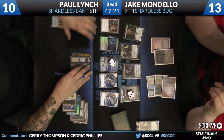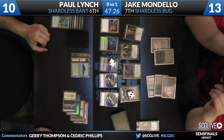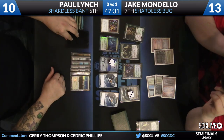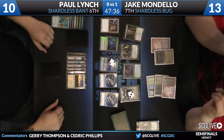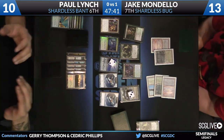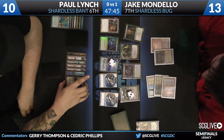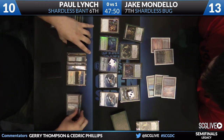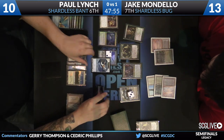Let's see if he has any interest in sacking the Thopter Foundry here too — but nope, he's going to rock steady. Lynch will draw; it's a copy of Misty Rainforest, that doesn't matter much. I think Lynch is ahead here, but a lot of it is just about pacing — you're not sure exactly how Mondello sideboarded. He could have one of his two copies of Golgari Charm, and you don't want to sacrifice all your permanents, make a horde of 1/1s, and allow him to potentially get back in the game with a minus-one to all creatures.